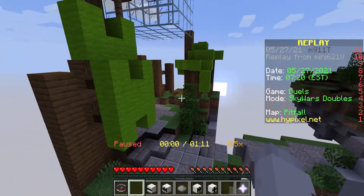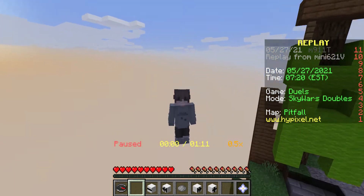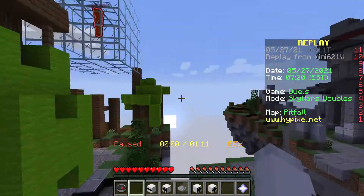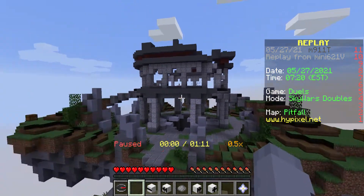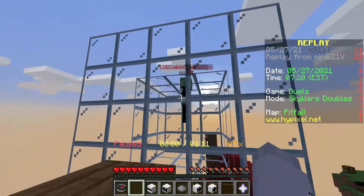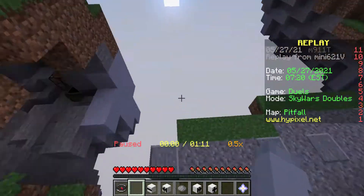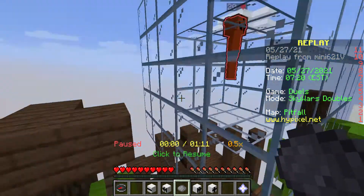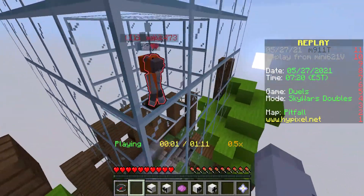Hey everyone, this is a replay on Hypixel Java Edition 1.6. There are two enemies and I'm basically the one that camps and the one that just rushes. I also decreased the speed a tiny bit so you guys can understand, because there's a lot that happens.